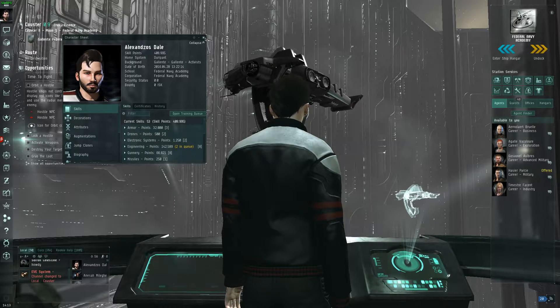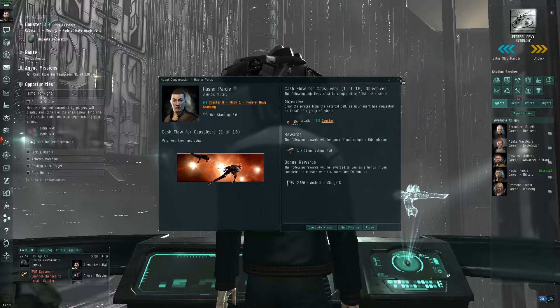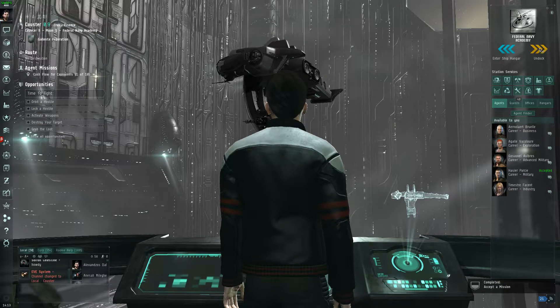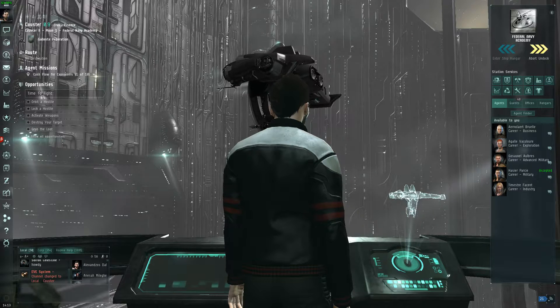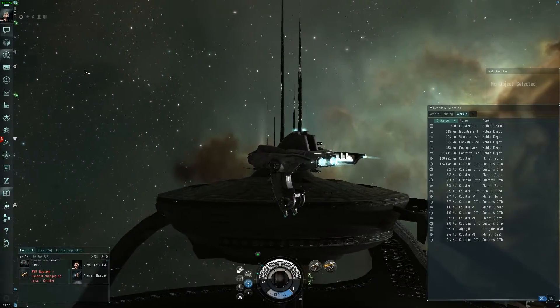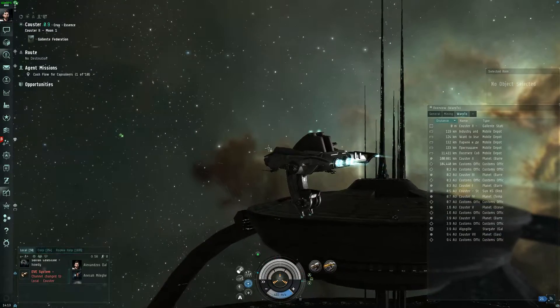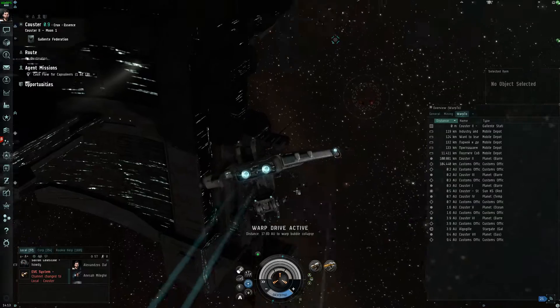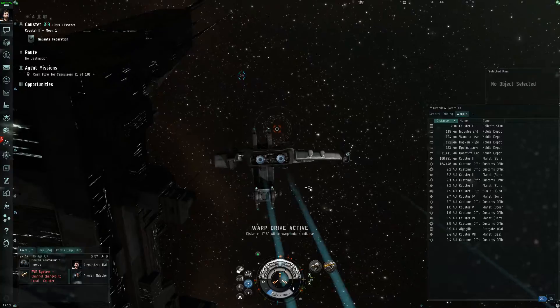Now, Hazir Parsi, I'll take that job. Accept. Let's minimize that, undock from the hangar, and warp to the mission location. Warp drive active. Hopefully I won't die on this mission — that would be very, very bad.